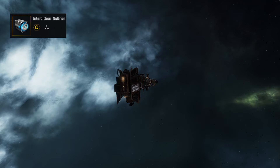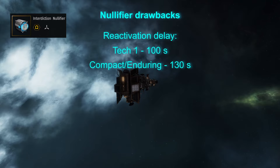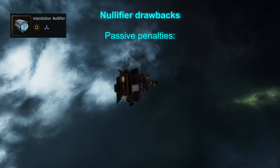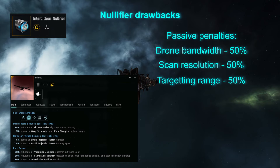The recommendation to mostly use the tech 1 module comes from the fact that the tech 1 has the shortest reactivation delay, which is the module's first drawback: 100 seconds at tech 1, 130 for meta modules, reaching 150 seconds at tech 2. Other passive penalties include drone bandwidth reduced by 50%, scan resolution reduced by 50%, and maximum targeting range reduced by 50%. All the disadvantages are lowered by 80% by certain interceptors, which makes it possible to make them very efficient scouts notifying on each gate they pass through.